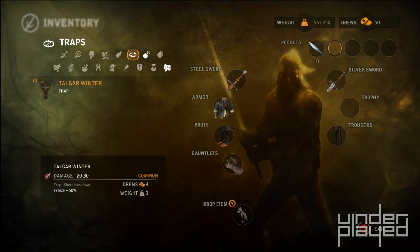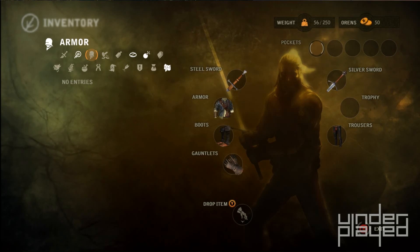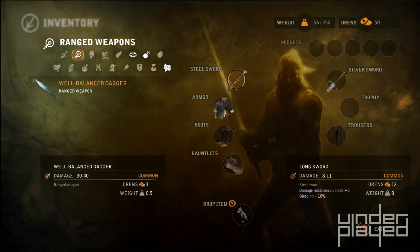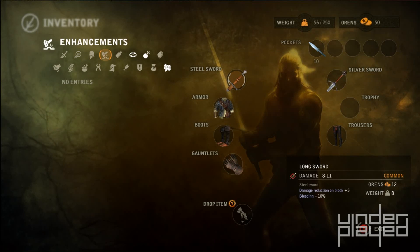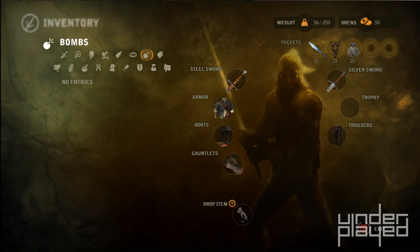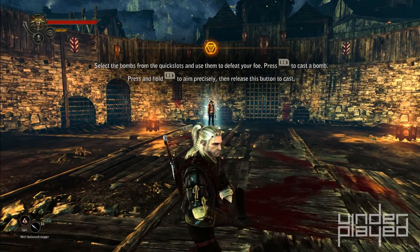It's also a little confusing because I am using gamepad controls instead of PC controls, because I thought this game would be a little bit more intuitive than it actually is turning out to be. I think I understand now — I have to go over here to that side, select them, and then put it there. Doesn't make much sense, but I think I figured it out. That's why I have quick slot items, much like Assassin's Creed.